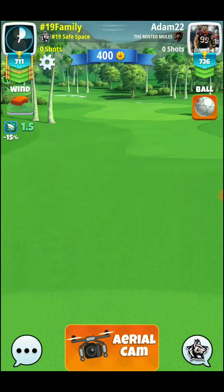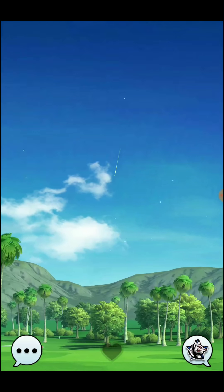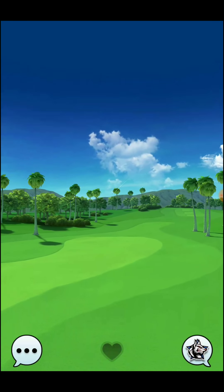You can either play this one short with the drive, in which case you could use like a quarterback ball or something for more control and accuracy. We're going to play this shot with the Quasar ball and an Extra Mile. We're going to play it a little bit riskier up the left-hand side, trying to cut off some of that corner and put ourselves into a long iron distance.